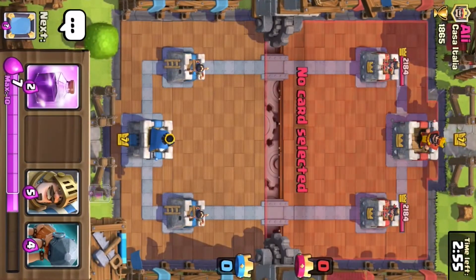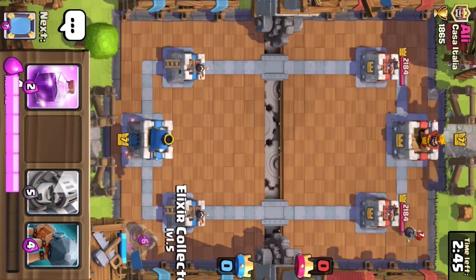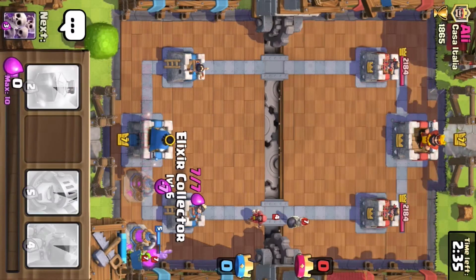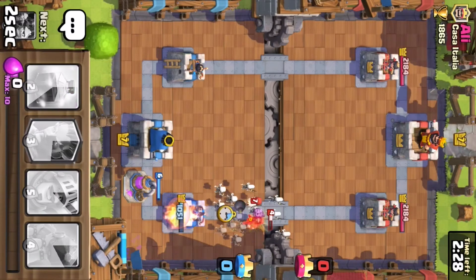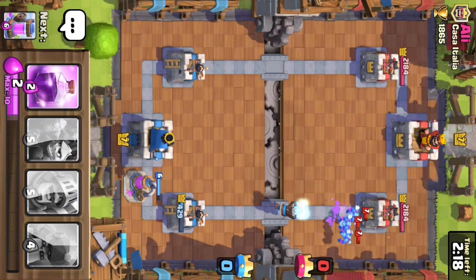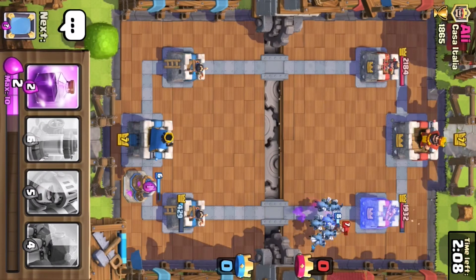When you start, place your Elixir Collector early — put it here or here — when you want to cycle, put it in the back. You can also swap your regular wizard for an Ice Wizard if you prefer.